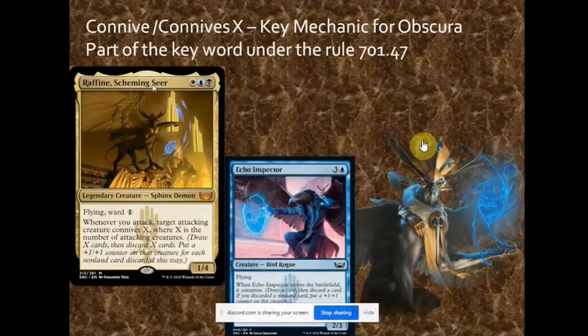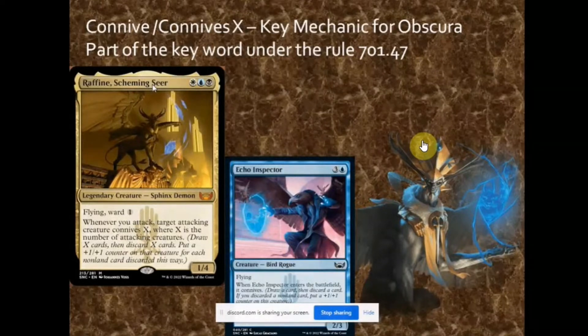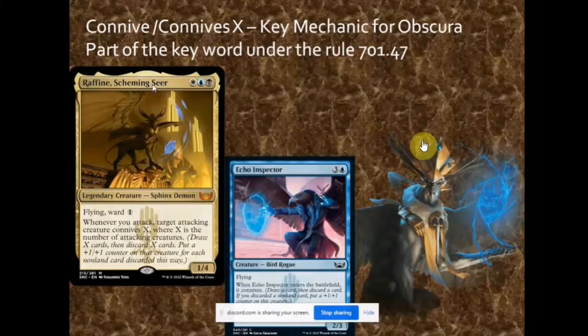For Raphine, which has the ability that it Connives X — how does Connive X work in normal play, sealed format, or standard play? Connive X is similar to Connive, where the controller will draw X number of cards and then discard X number of cards. For instance, in Raphine's case, if you attack with two creatures you would Connive two, meaning you'll have two draws and then discard two cards at the same time. That's how Connive X works for the Obscura keyword.